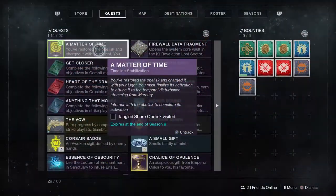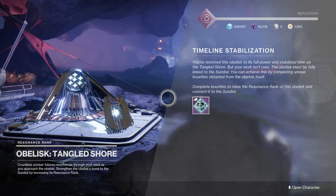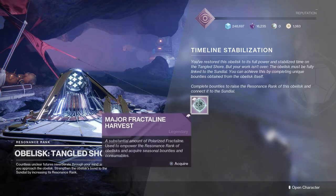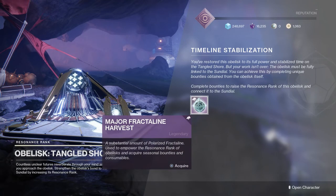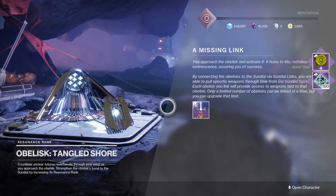Our next step is to go into the quests and activate the Tangled Shore Obelisk and visit it. Once at the Tangled Shore Obelisk, you'll get this new consumable currency that goes into your inventory. Once you have that, it will end that part of the quest. The Fractine Harvest is what we're going to use to upgrade Obelisks throughout the entire DLC, so hang on to these.